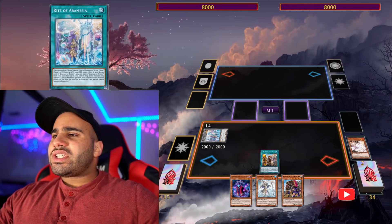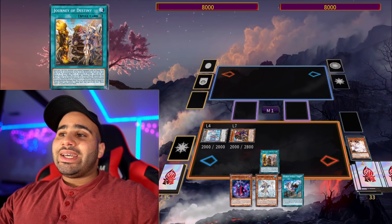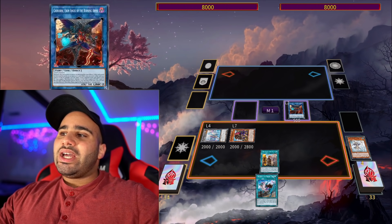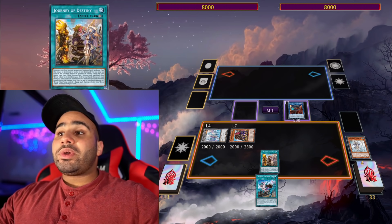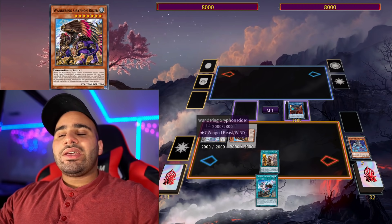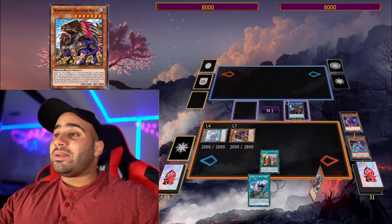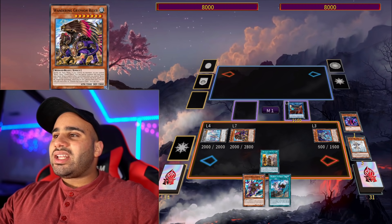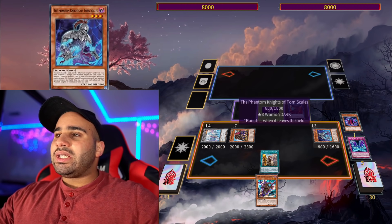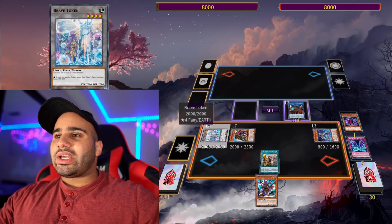So if your opening play is Normal Summon Torn Scales, use its effect to discard and foolish, you could do that — but then you won't be able to activate Rite of Aramesia, so it does conflict quite hard. Anyway, you're searching for the Aquamancer, a level 3 extender that can special summon itself while you have a Brave Token on the field. Then you Normal Summon Ancient Cloak, make Cherubini — and since we opened Rite of Aramesia we don't have to send Aquamancer. If the opponent uses any threatening hand trap, you just shuffle Wandering Gryphon Rider back to negate it completely.